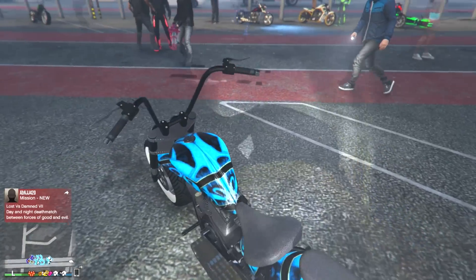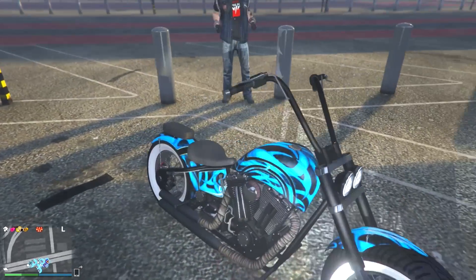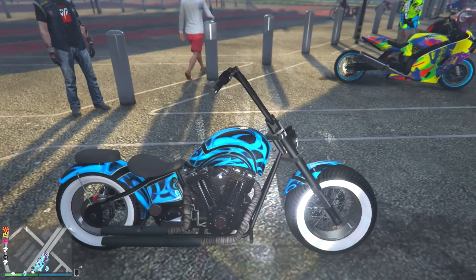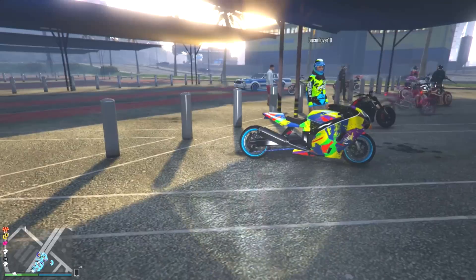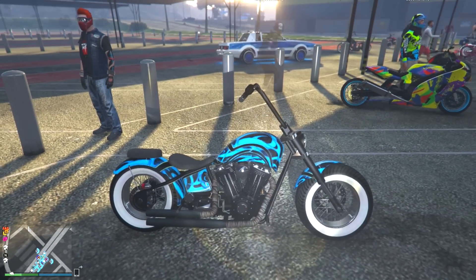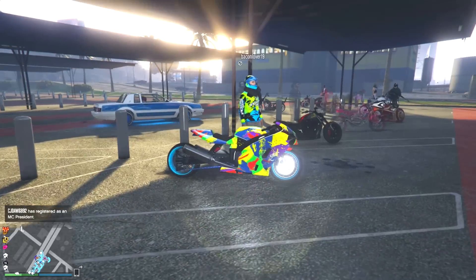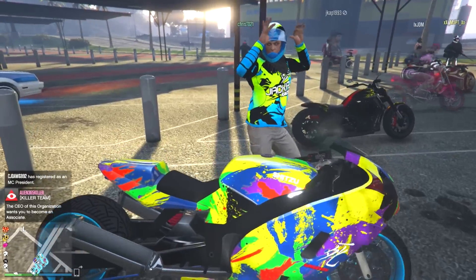Moving along, this dude's bike — I suck at naming these cruiser or chopper style bikes. This one is black and blue, some nice alternatives to black and red. He's got the super thick white walls to balance out the black with the blue. Not a bad looking bike. I kind of wish they had given us maybe 10 bikes with a ton of customization options instead of like 30 bikes with limited options — but moving on.